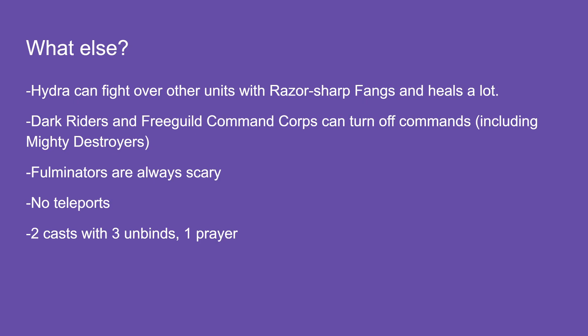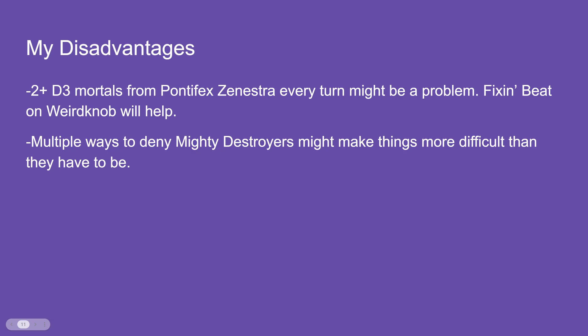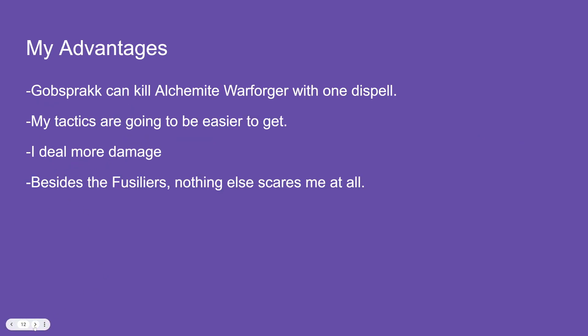Gobsprack will hopefully pop some heads. My disadvantages: shooting beats castles; the two-up D3 mortal wounds from Pontifex Zenestra every turn could be a problem for my casters; and there are multiple ways to deny Mighty Destroyers. My advantages: Gobsprack can kill their casters, my tactics are going to be easier to get since Big Wah tactics are just easy, and I deal more damage overall. Besides the Fusiliers, nothing else really scares me.